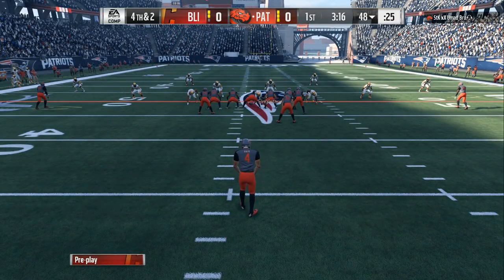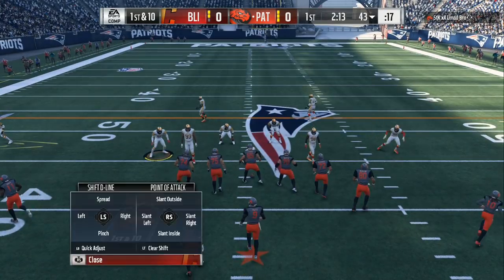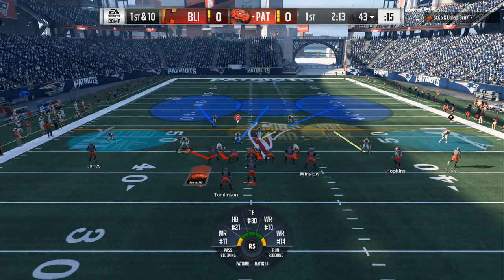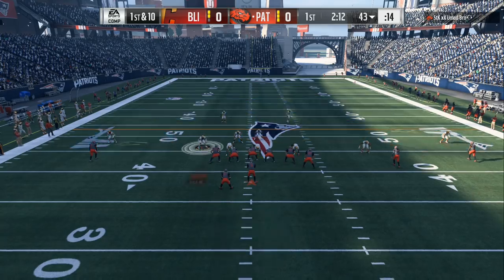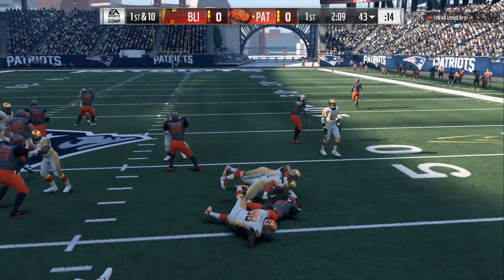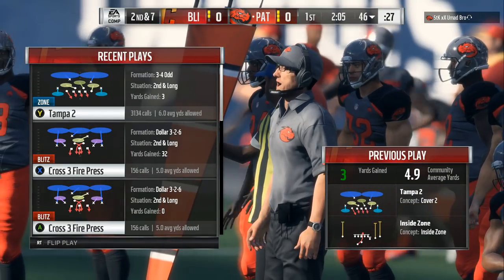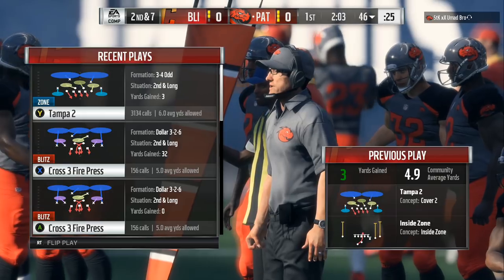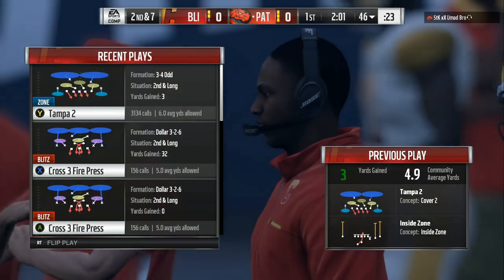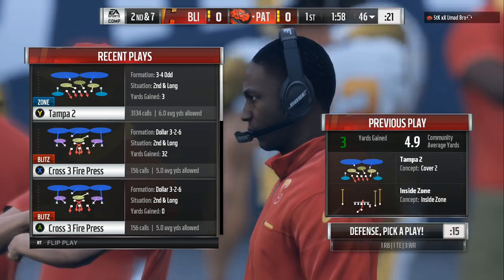So we're gonna shift our line to the left this time and we're gonna use a hem up. We got all the block sheds right there, and he only got about one or two yards — he got one yard right there. As long as he don't come out in four wide; if he comes out in four wide, we know that it's spread. That's when we're gonna go back to the dollar, so we're gonna be in the Tampa 2 and we're gonna be in the dollar three two six.